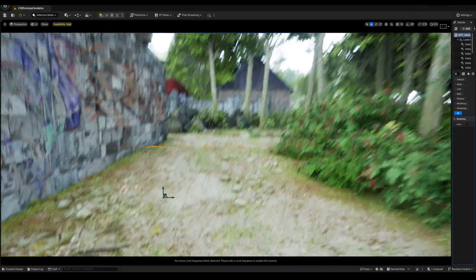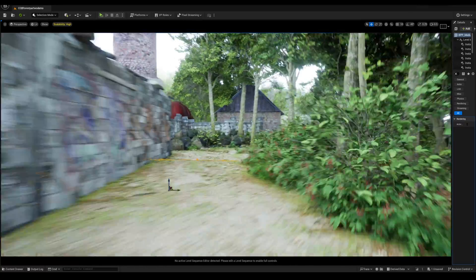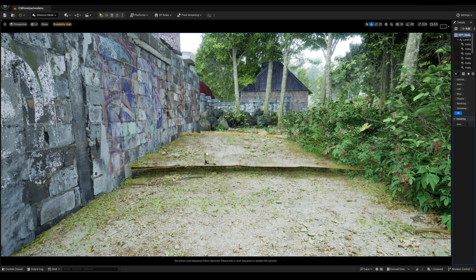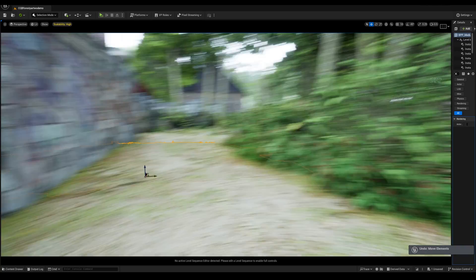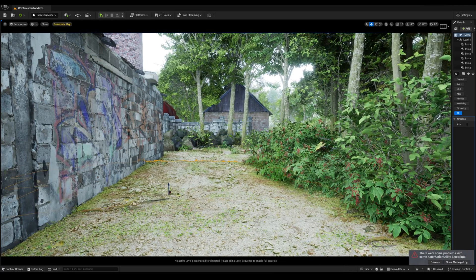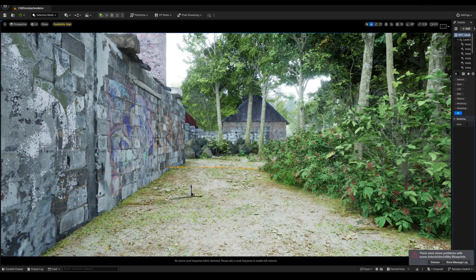We are actually in the editor right now — I am WASD-ing around in here. We're just gonna go through this so you can see I can move stuff around, because these are all static meshes that I can move around. Because it's not real life — I live in Las Vegas, we don't have this kind of forest.